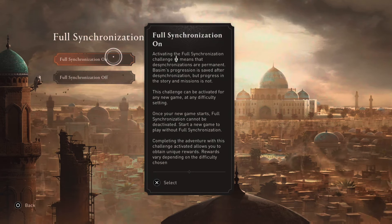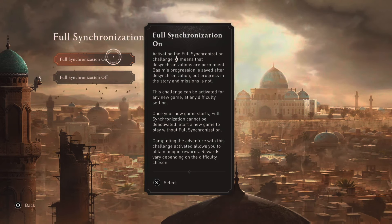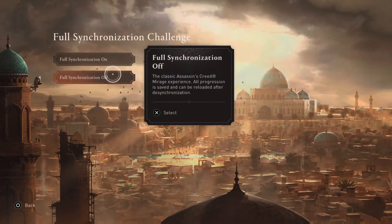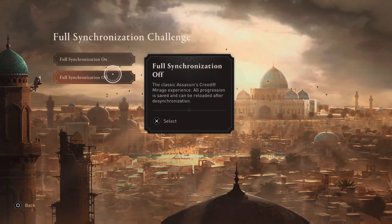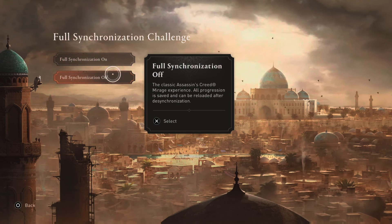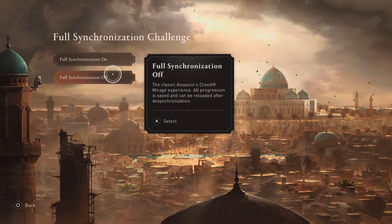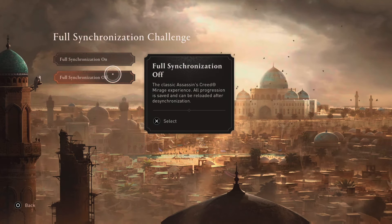But the progress of the story and missions is not saved. Initially I started the game with it on, so now we need to turn it off in order to enable the save game — that's the only way you can continue your progress. So make sure you turn it off and start the game; you'll get the save game enabled.